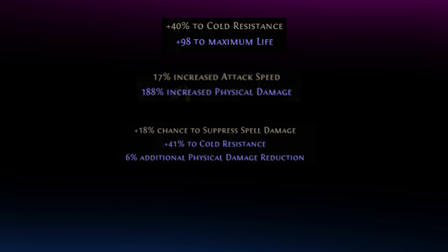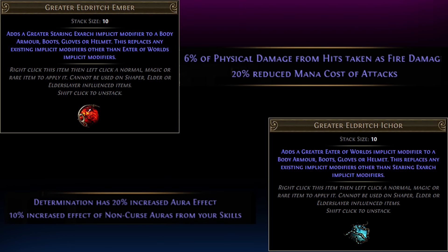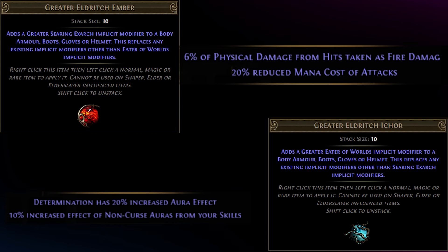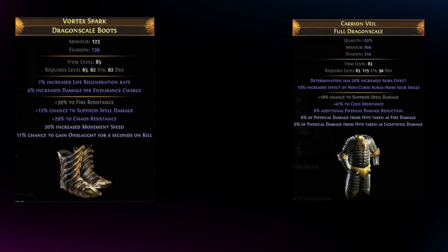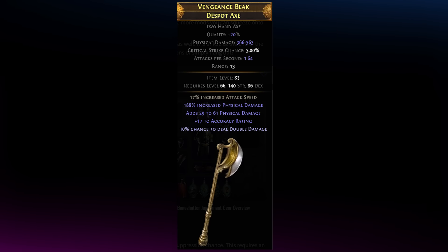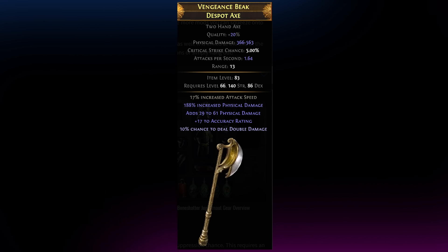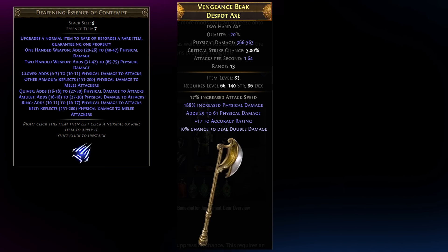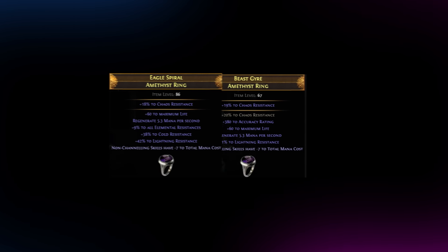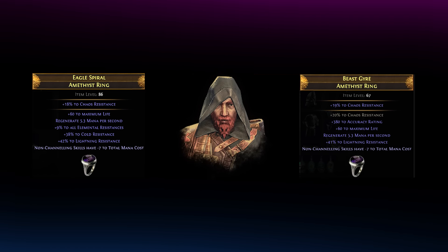For red map gearing, you're mainly squeezing as many high-tier mods out of your gear as possible and obtaining Eldritch Implicits to further boost mitigation. You'll also need Suppression on two slots to cap out your suppression chance. Your weapon can be crafted following the crafting guide in the article — simply buy a Fractured Base, spam a Contempt Essence until you land a high-tier attack speed or physical damage, and finish it with a craft. The important step here is getting the Elrion minus mana craft on two jewelry slots, so you can drop the mana reservation nodes and still have enough mana to attack comfortably while mapping.